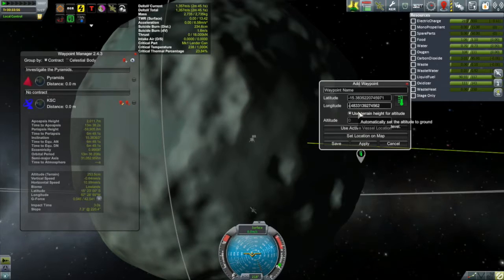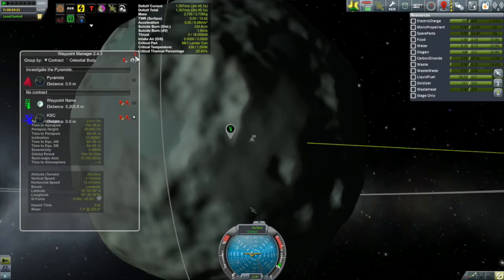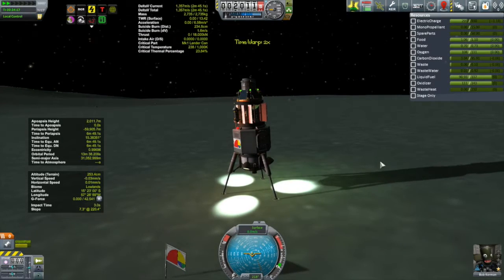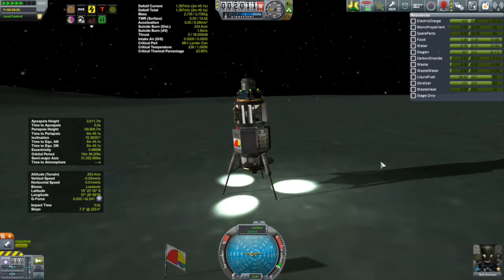I'm going to use the waypoint manager to give myself a waypoint to aim for — that'll make the EVA quite a bit easier. You can also see the Corian's orbit, that polar orbit there. The Corian is Bob's ride home; he needs to get back to the Corian to return to Kerbin safely. That's why I want to move westward, to get underneath that orbit for rendezvous. I also have some science left over to transmit, but my electrical power is pretty low.